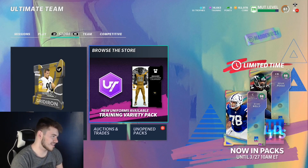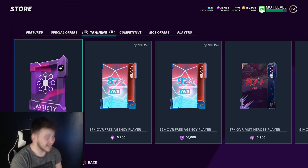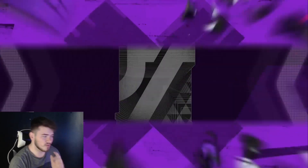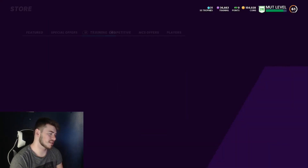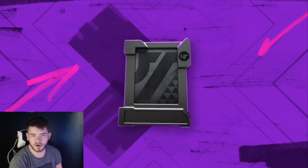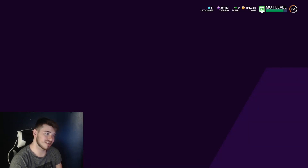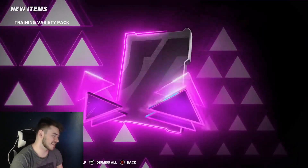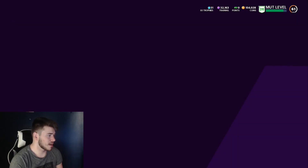I really don't know if rolling training varieties is a good idea - I really doubt that it is, but I kind of want to try it out. We still have two 90s up, so let's try and roll some of these training varieties and see if we can pull an LTD. I was gonna do the campus re-roll or try the heavyweights, but let's try these training varieties. If we can pull an LTD that'll make this episode actually insane.